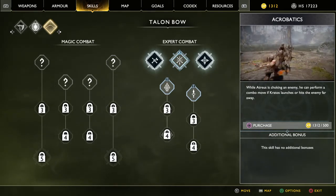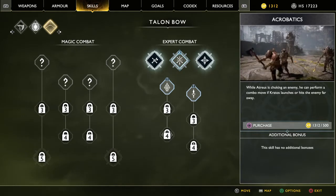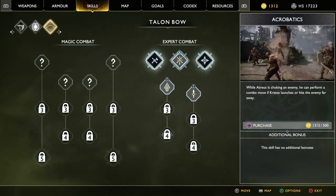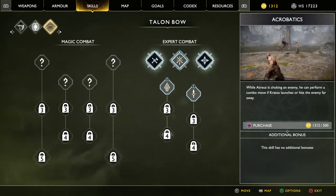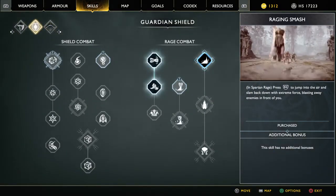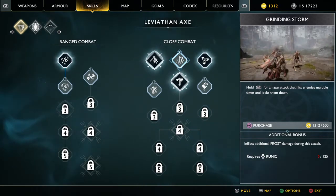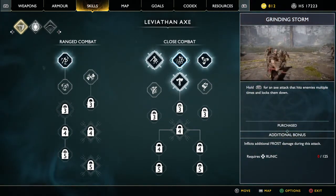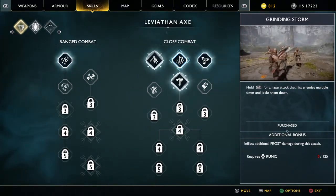Or for example, I can go to Atreus's tree — while Atreus is choking an enemy he can perform a combo move with greater strikes, or hit an enemy far away. As you can see, there is a purchase option just below the description that says how much it will cost to upgrade said skill. You just pick a skill you want, hold square, and you will purchase said skill. It's as simple as that — you don't have to wait for huge chunks of XP to accumulate to level up automatically.